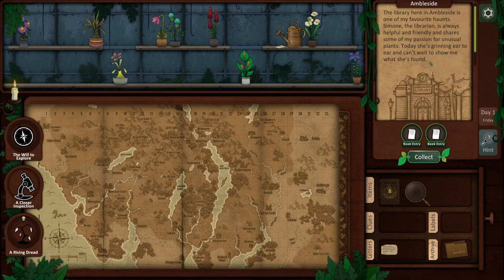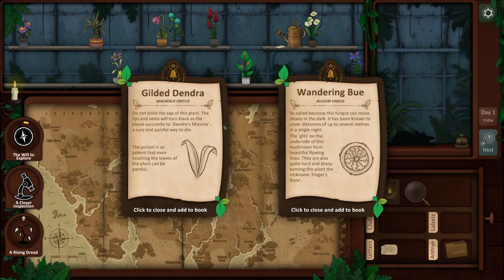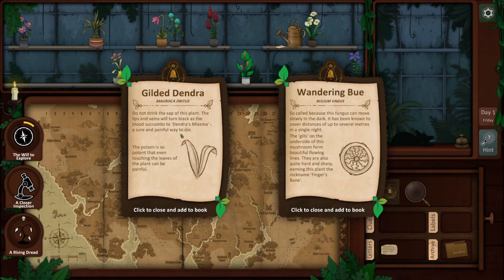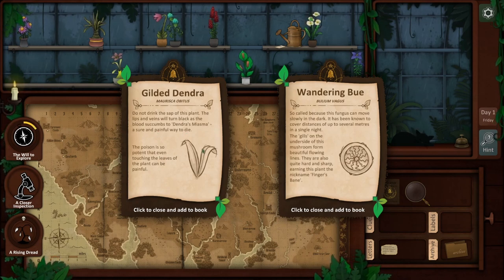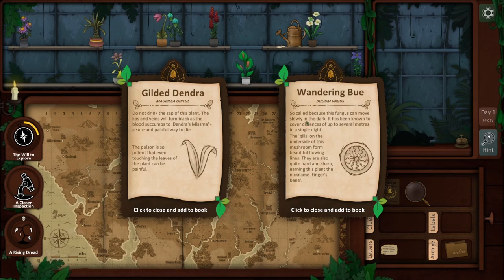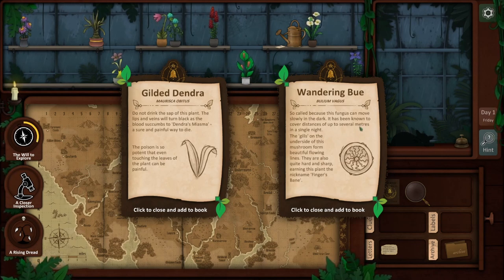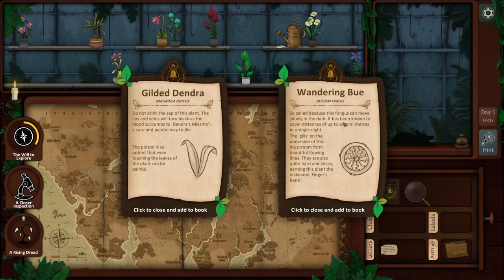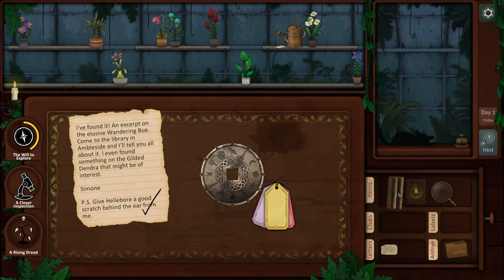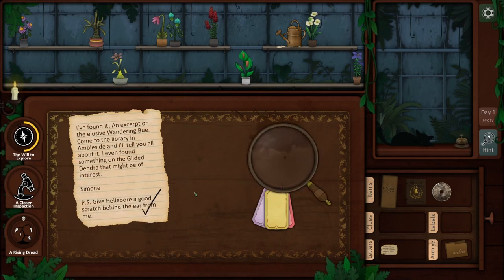Today she's grinning ear to ear and can't wait to show me what she's found. Gilded Dendra, Wandering Boo. Do not drink the sap of this plant — the lips and veins will turn black as the blood succumbs to Dendra's miasma, a sure and painful way to die. The poison is so potent that even touching the leaves can be painful. Wandering Boo is a fungus that can move slowly in the dark, covering distances of up to several meters in a single night. The gills on the underside form beautiful flowing lines, hard and sharp — earning it the nickname Fingersbane. So those are new pages added to our book. We've also got a magnifying glass. Those are our clues.